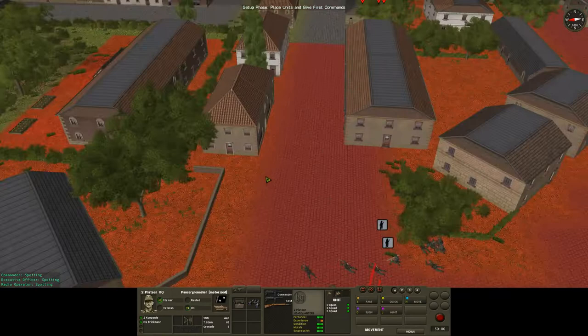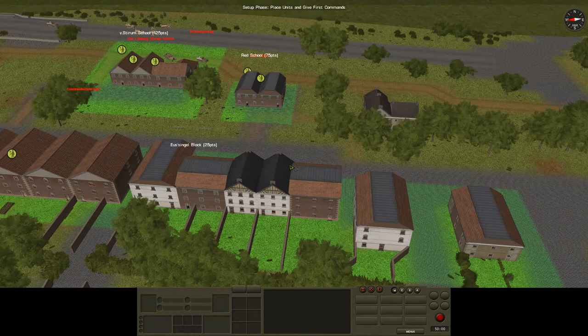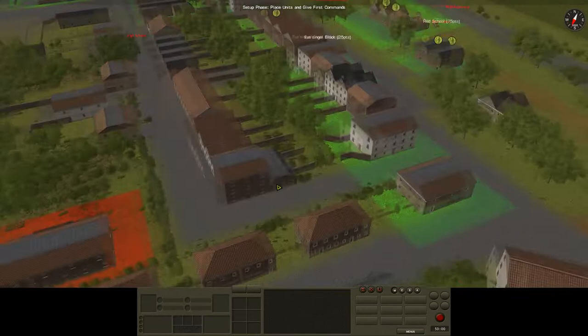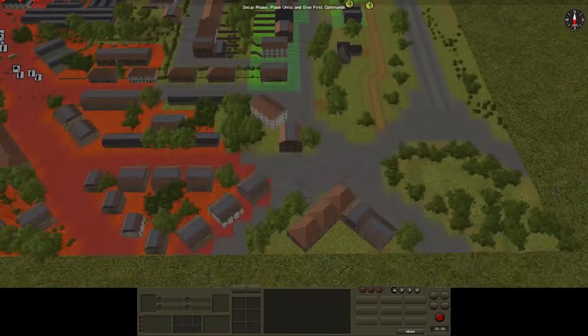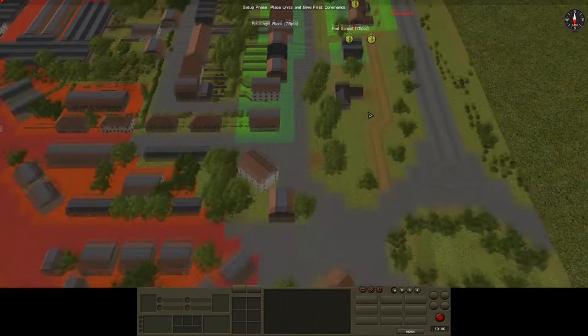That's going to be the job of second platoon over here. They have no attached vehicles whatsoever so they're entirely on foot. Given the relatively built-up area between them and the school, if I can put them in this block of houses right here they can command all the open ground around the school. Alternatively they can advance down here — close combat players will recognize this little square; it was a prominent part of the Arnhem map. The key was to take British forces through this park, get into this building, and cross the street to flank the Germans.